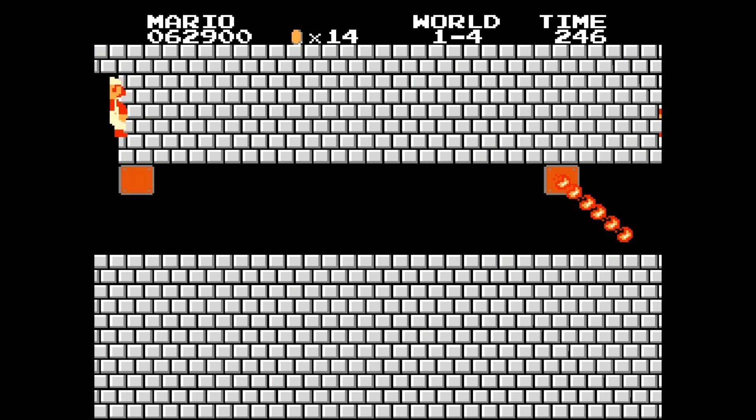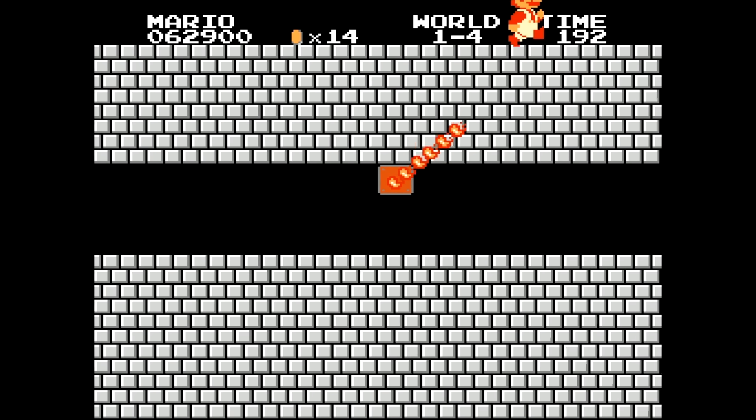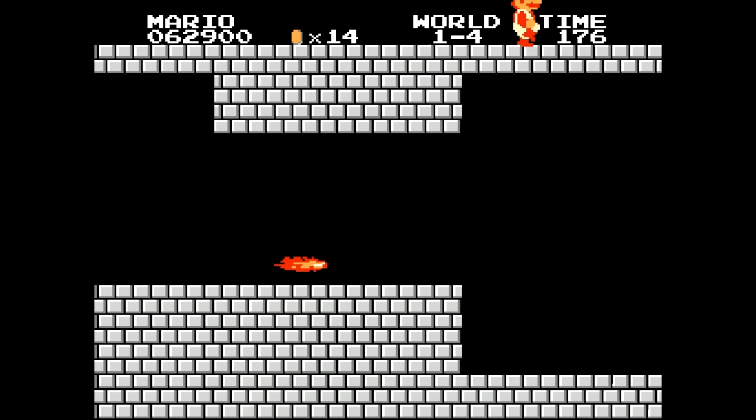This also works in a Fortress level. If you get stuck, just kind of wiggle around, do some duck jumps — whatever you gotta do. Eventually you'll find the sweet spot and you'll go sliding through the wall, sometimes uncontrollably. Then you can jump to the top level, run, skip everything, and jump on the axe to finish the level.